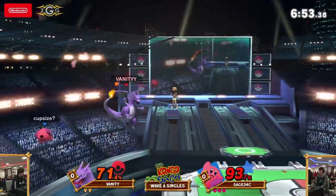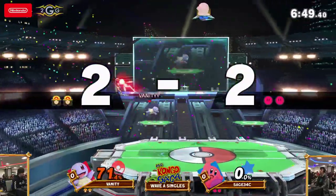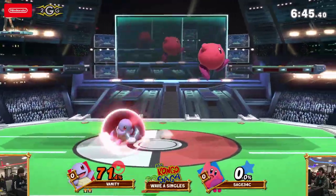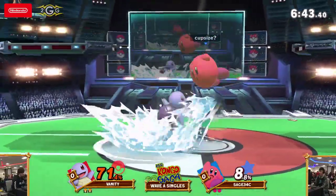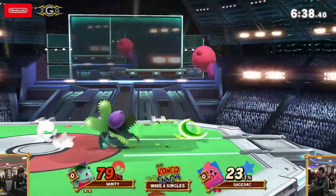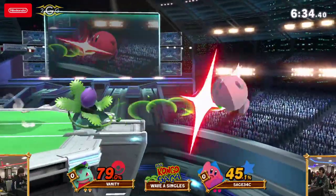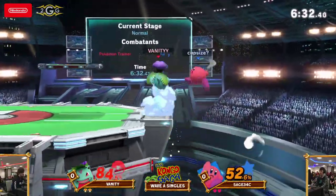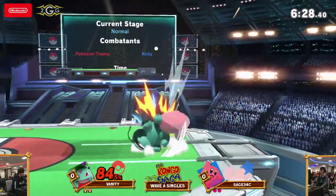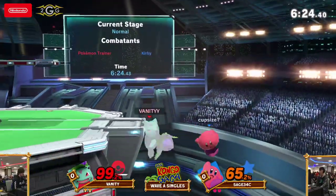This landing down air — it feels like Vanity is kind of not respecting the frame data on it, either trying to parry it, letting his shield up early and getting clipped, or not getting the down air, getting up-tilted a lot. Sage is applying some damage here. Once again getting forced off stage — Sage is doing a really good job recovering around Ivysaur's down air hitbox, one of the favorite things they like to snipe out.